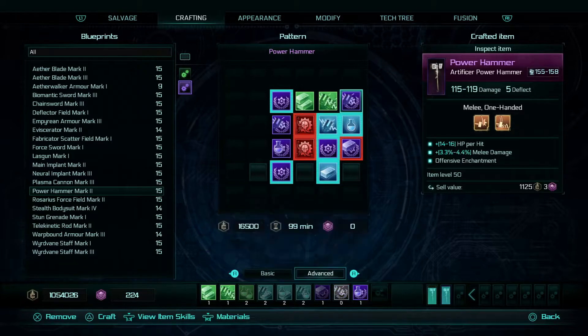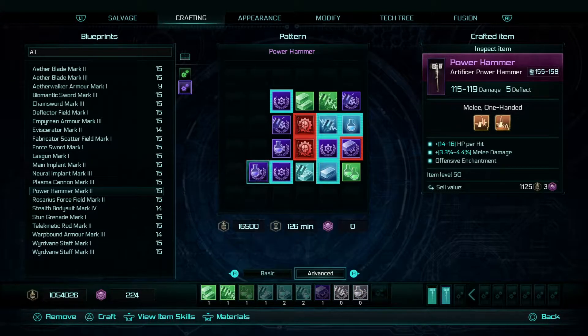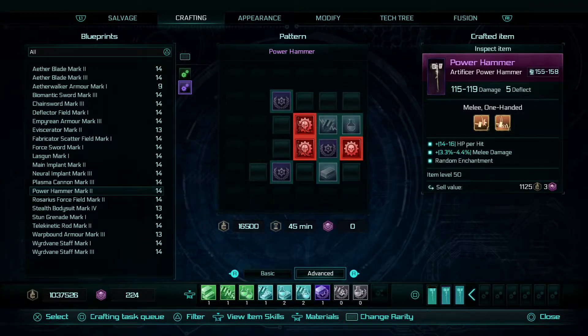Let's just fill this out. I want to see what happens when I put all of these in. 126 minutes — that is actually going to take me two hours and six minutes to build that. It's actually told me I've got an offensive enchantment: between 14 and 16 hit points per hit, 3.3 to 4.4% melee damage. It's told me what skills I am unlocking, which is quite useful because the other one didn't tell me that at all. So let's craft that one as well.